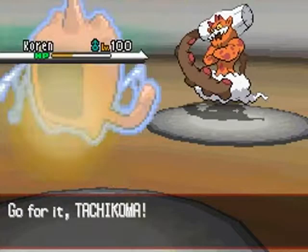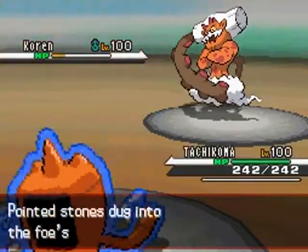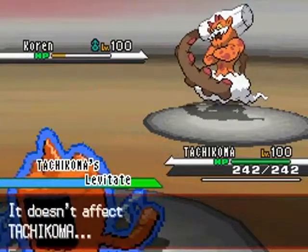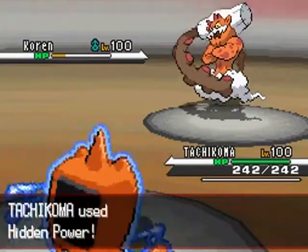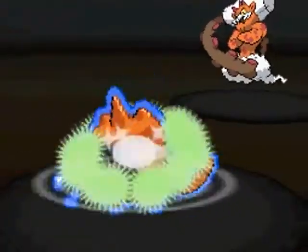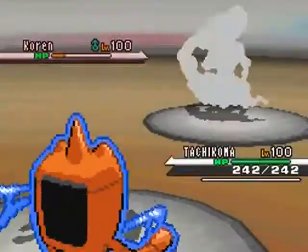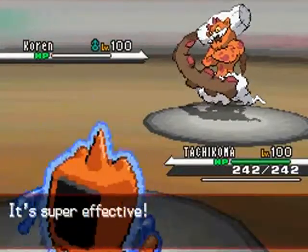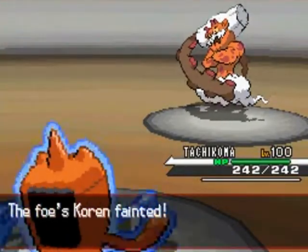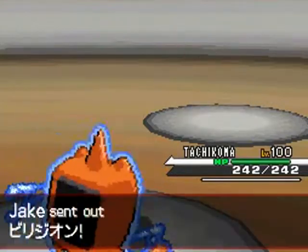I go ahead and send out my Rotom on the blind switch, and I'm not really fearing his Landolus at this point — it must be Scarfed since it just used Earthquake and outsped me. That was a mistake on his part, which he readily admits. But anyway, I'm able to KO with a Hidden Power Grass, so that's pretty good.